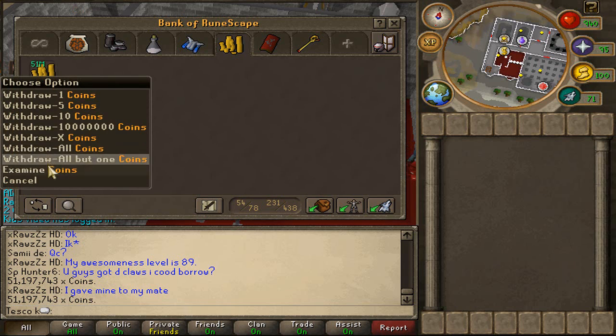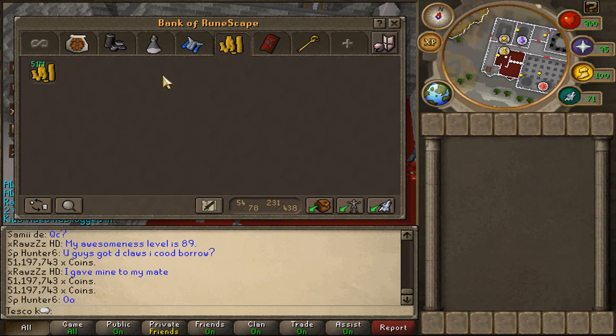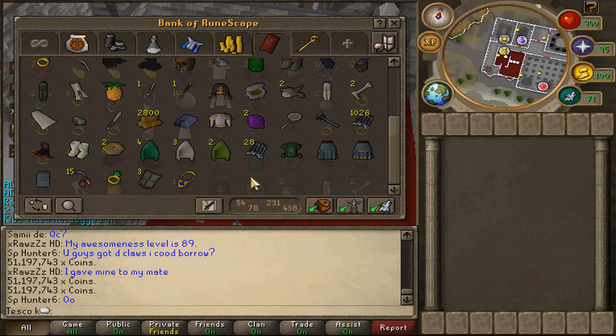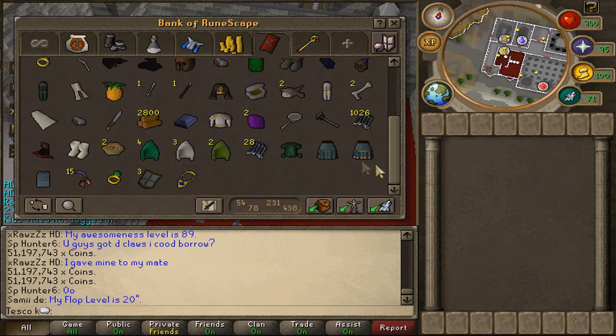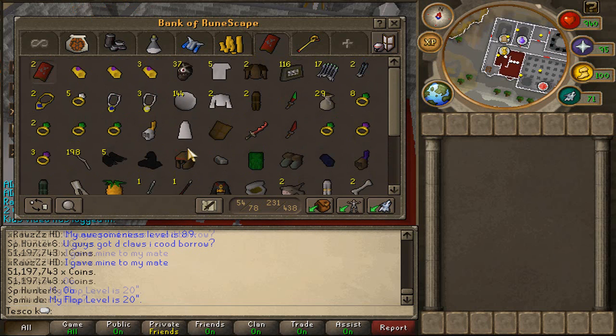Well, I had 60mil but now I've got 51mil cash, so that is a big improvement from where I was. Next tab, all the random crap really — stuff I couldn't be bothered to sort out, rings, random rings. Can't be bothered to buy my skill capes, don't even use them anymore.